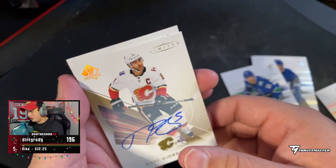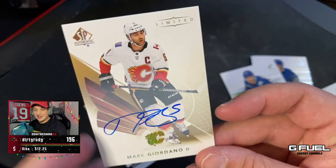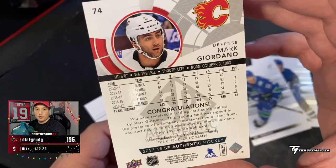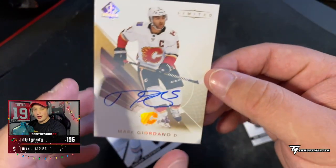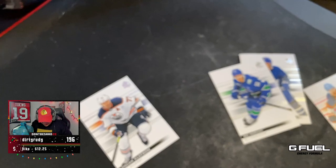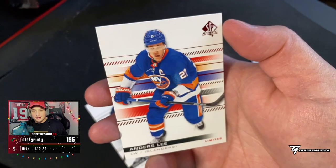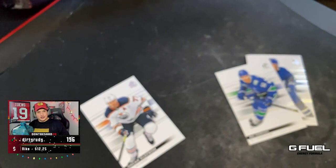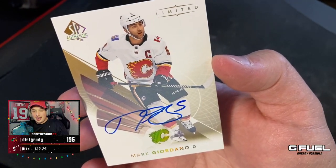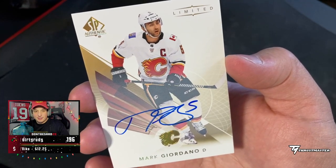Oh my — I don't know what to do. Oh my goodness. Oscar Klefbom as well. A signed Mark Giordano limited — congratulations, whoever has the Flames. Signed by — the Norris Trophy... did he win a Norris? I don't know. Mark Giordano signed limited card — oh my God, holy hell. I have to sleeve that one. That signature, though — dude, that's sick. He definitely won a Norris. Absolute beauty of a card. I'm not sure what it goes for, but signed limited Mark Giordano — what a hit.